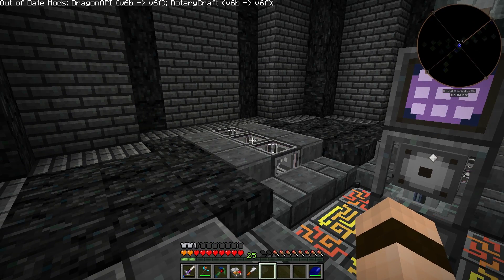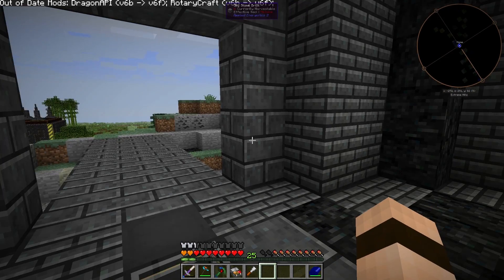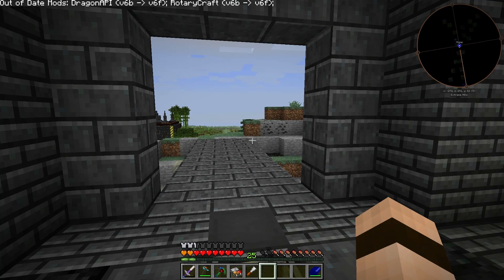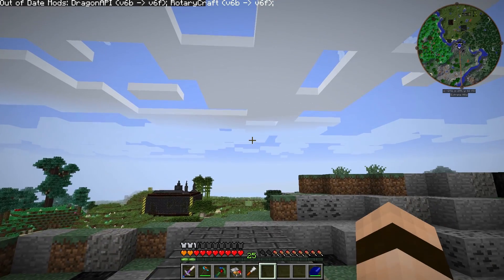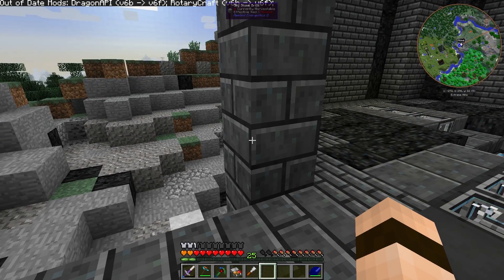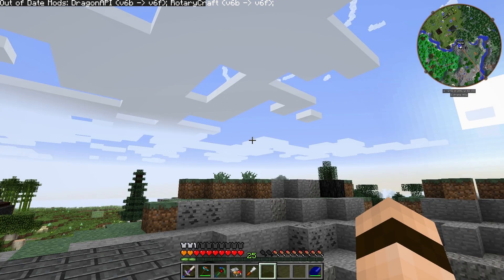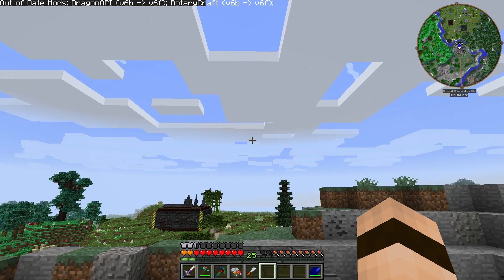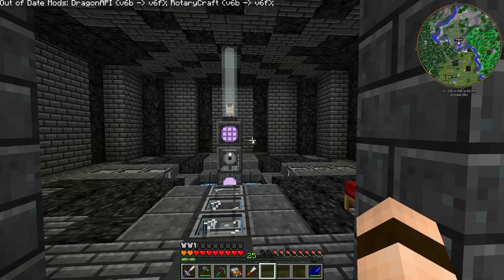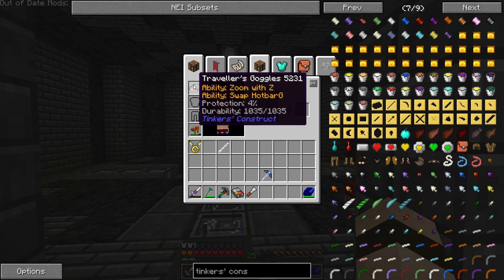All right, so let's hit G. It's not working. It was that bubble — it had a bubble on me, and it's changing the sun. Maybe I have a control conflict in there. I believe I just swap hotbar with G.